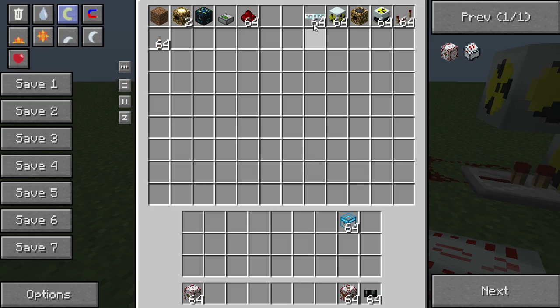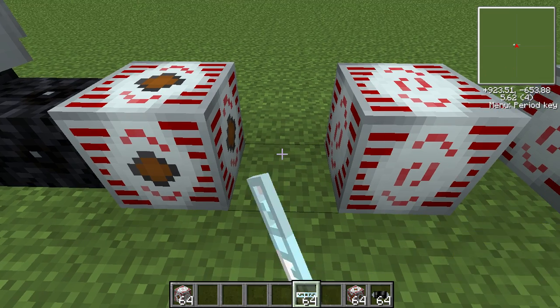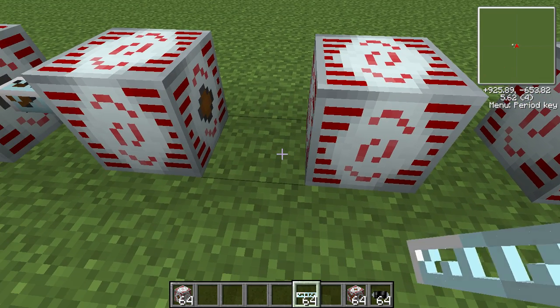I've never seen a reactor give out more power. I believe it gives out 2,030 EU of power per tick.